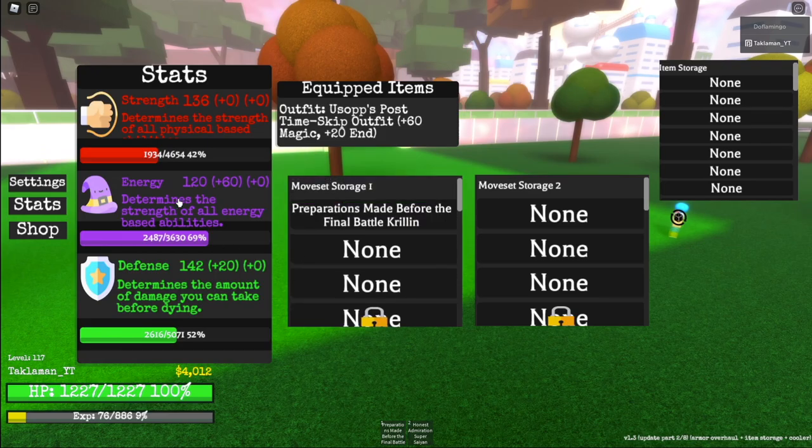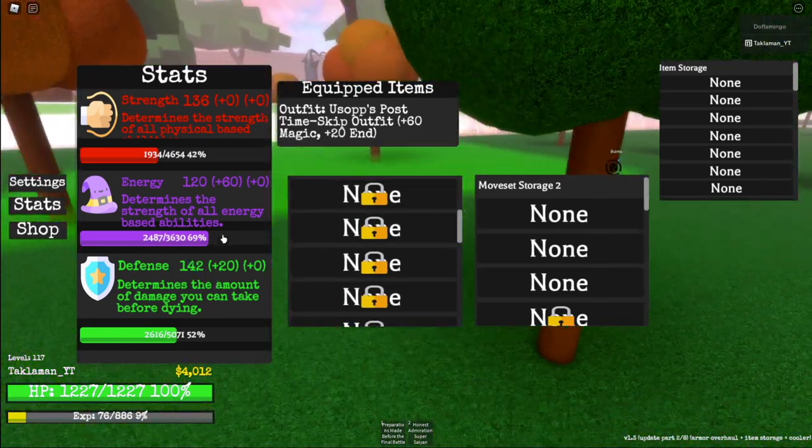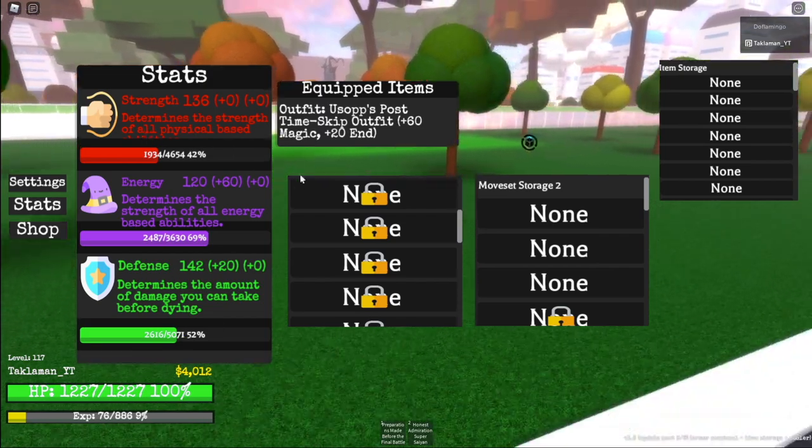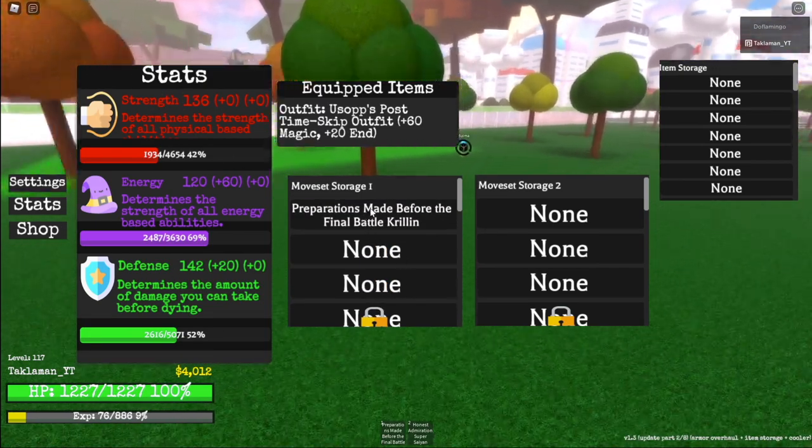The stats — if you use your abilities, your energy goes up. Keep getting hit, your defense goes up. And then if you punch, that's your strength. And then your moveset storage.